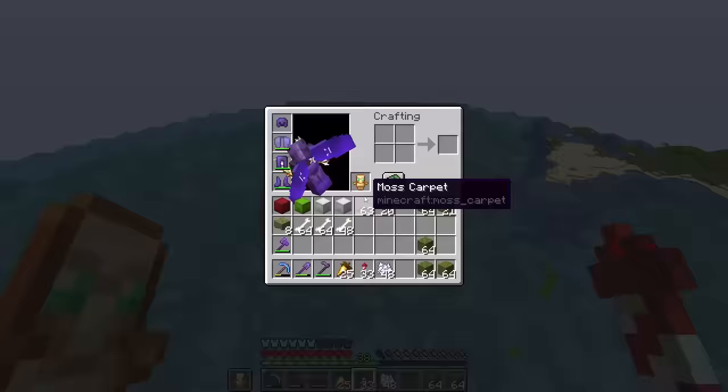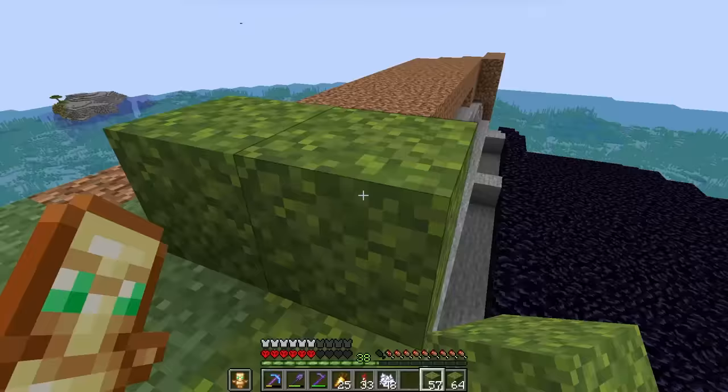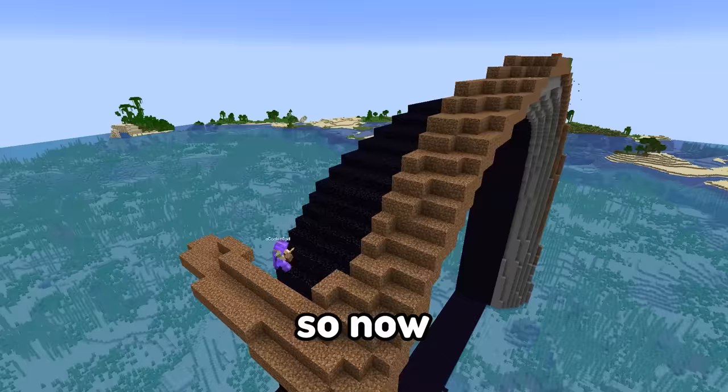I probably don't need much more than this because if I just place down the moss I can bone meal it and it'll just expand - that's pretty cool. Now let's just continue expanding the dirt which will allow me to bone meal the moss blocks.